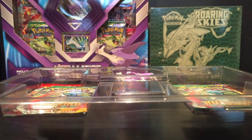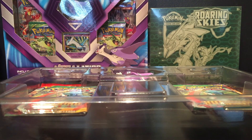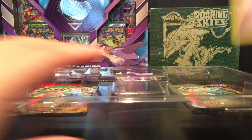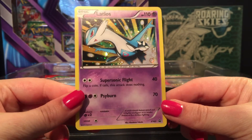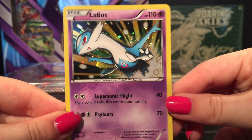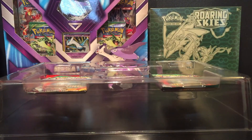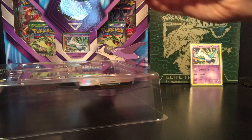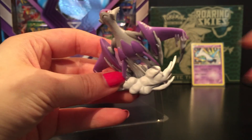Let me pop this card out to take a look at it. There you can see this is the Latios promo card XY 65 — pretty good, pretty nice. I'll put that in a sleeve and leave that back there.